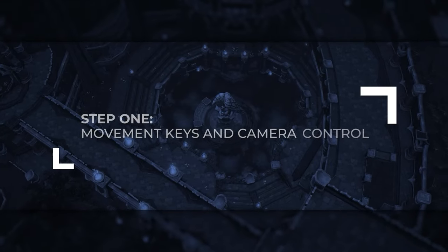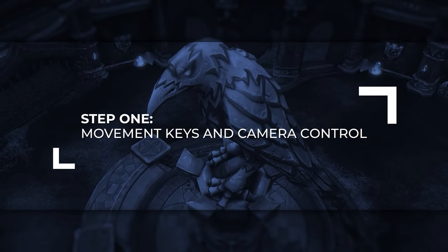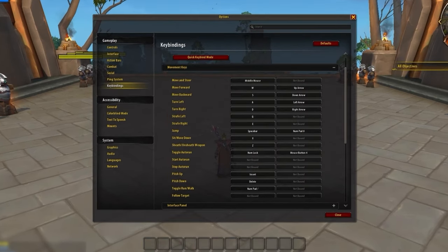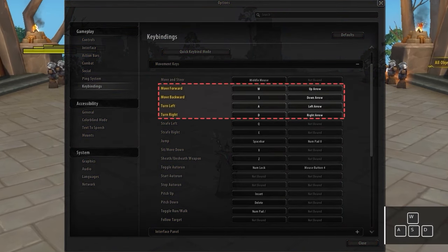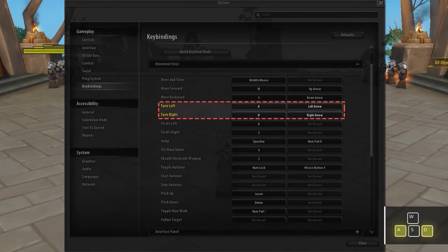First, before we even begin binding our abilities, there's some very important settings you need to change, and it's all to do with one thing: movement. When you load up World of Warcraft, like most games, your movement keys are set to WASD. While this is fine, there's one very big issue. A and D are, by default, set to turn left and turn right.